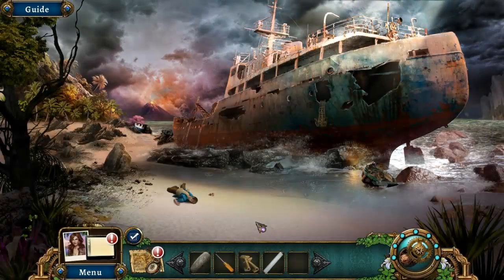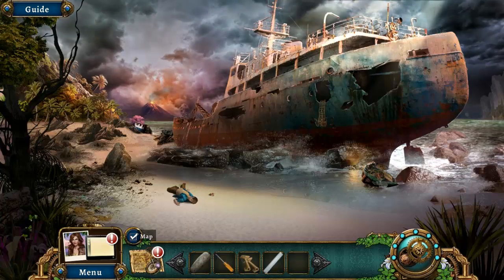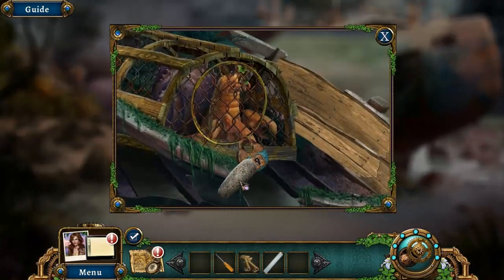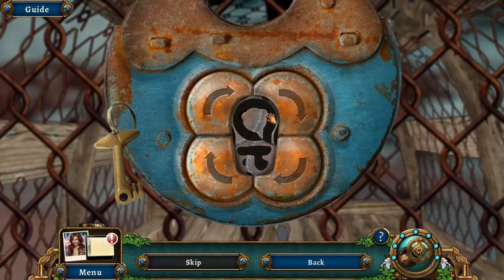We have collectibles to find in this game, by the way. The map down there will tell you where the collectibles are hidden. We don't use that to break — we use the keys, and then it'll open the key puzzle. Yay! I love key puzzles.